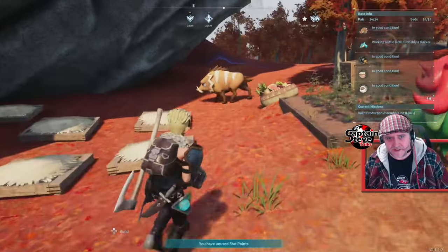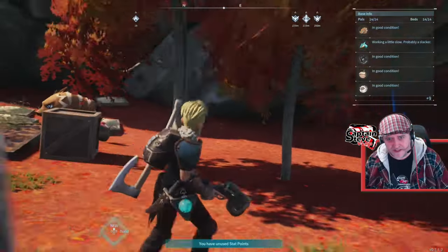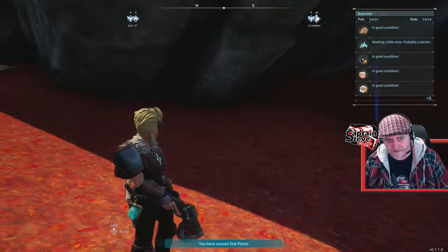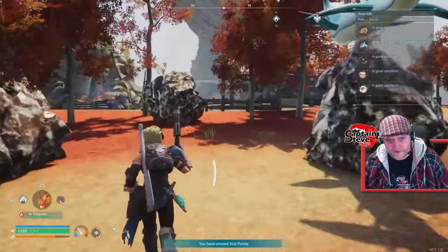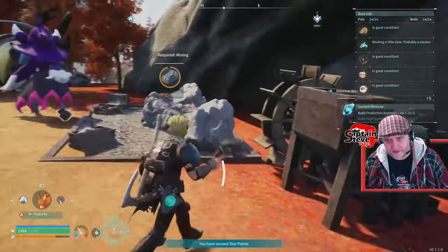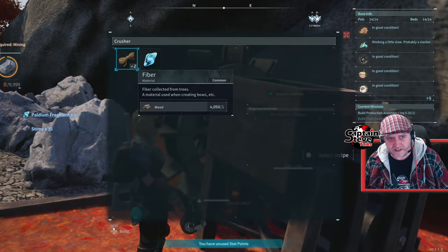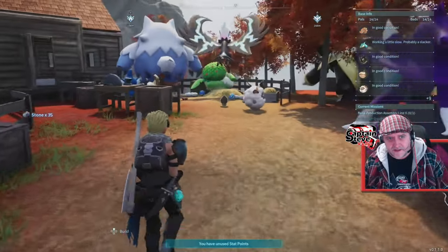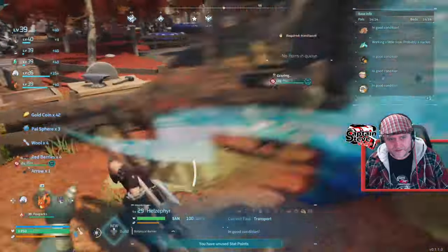I might build the food area out and put some more farming elements over here for feeding, because most of the pals that do farming are quite small. I could start building down the back and have a load of farms for food. Over here I've got a little rock smashing area where I can make my palladium - I can pick up the rock, put it straight in here, and make more. We've also got a pen over here which has given us all the basics we need.